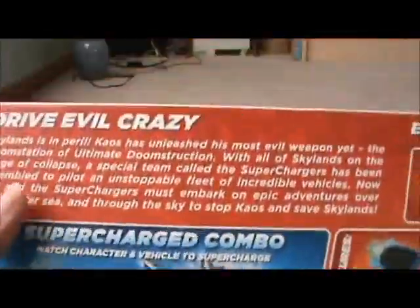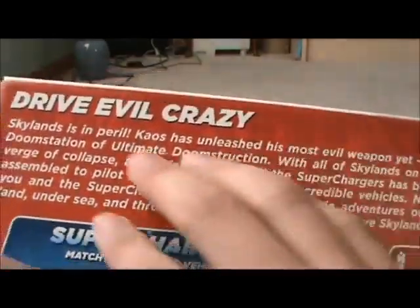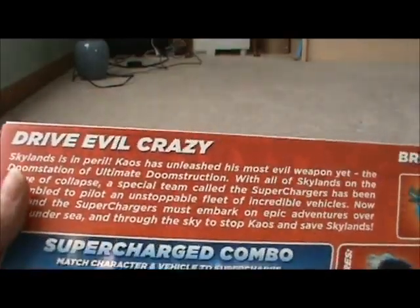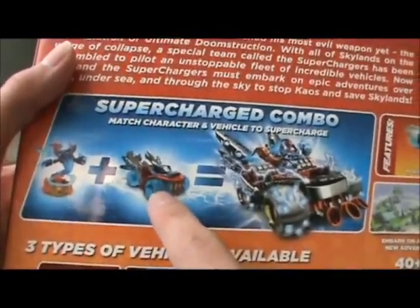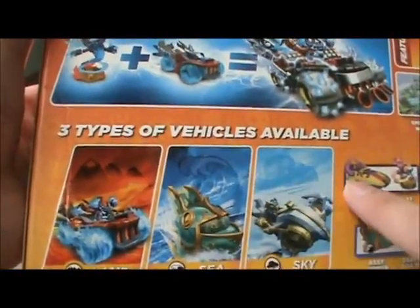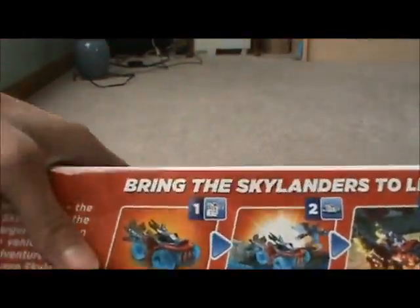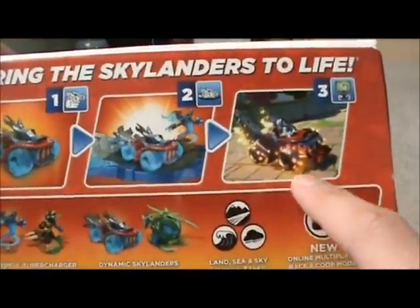On the back it says 'Drive Evil Crazy' — it's got the story of the whole game. I noticed today at Walmart the Wii version actually says something different up there. There's a feature where you take the Supercharger and put it with their signature vehicle and they supercharge the vehicle. Land, sea, and sky — three types of vehicles available. You put the figures on the portal and you get that.